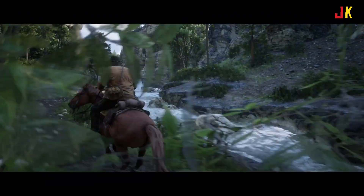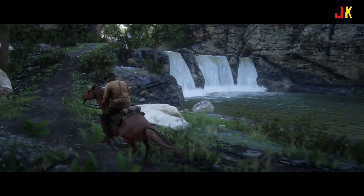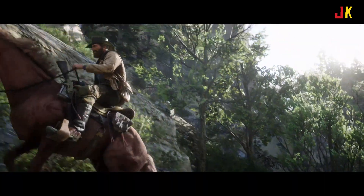Hey, how's it going guys, JK here. In today's video I'm going to hunt and skin the legendary bighorn ram. Keep in mind before you hunt any of the legendary animals, you first need to complete the mission 'Exit Pursued by a Bruised Ego' in Chapter 2. This is where Hosea gives you a map that'll show you the location of the legendary animals, but it's not easy to navigate so I've included map locations in this video.